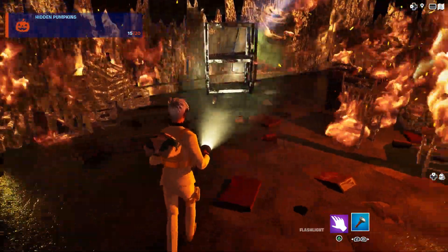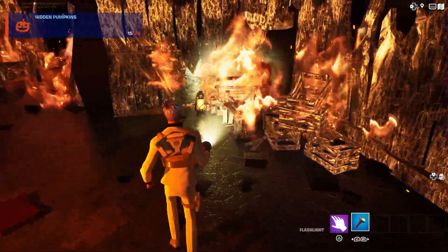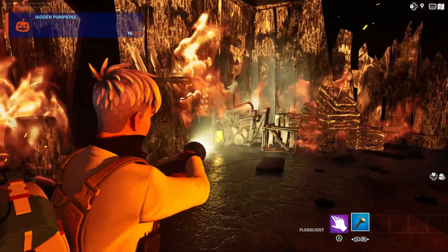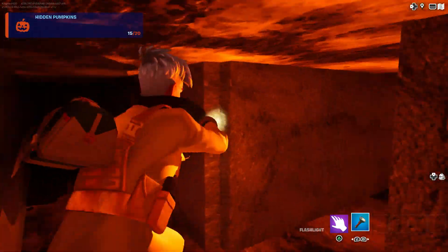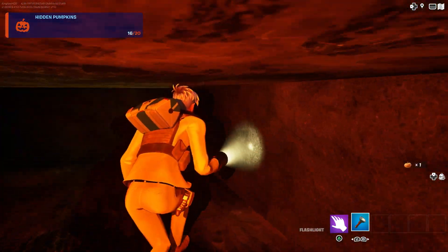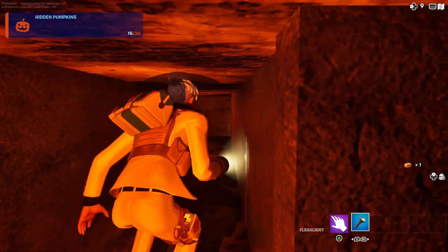Remember, we got to get the pumpkin. As soon as you come inside here, run straight, make a left — it should be in this corner. Jump, crouch, walk straight. Don't go through here — instead go through here, make a left, another left. There's your sixteen pumpkin.